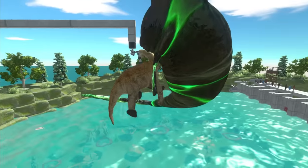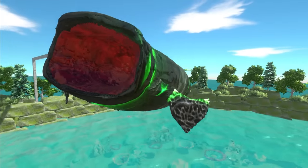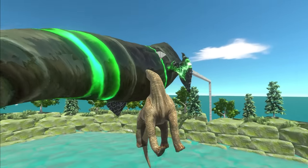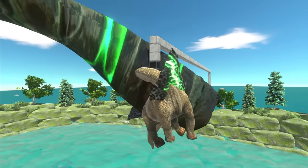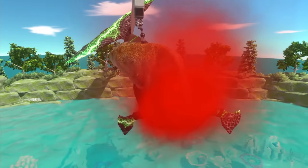Going for the head first. Still hooked in, which is pretty good. The feeding hook is working pretty well. I mean, there's jumping out of the water, and then there's that. You can literally fly. And now the Brachiosaurus is getting messed up right now.